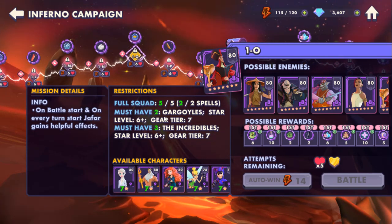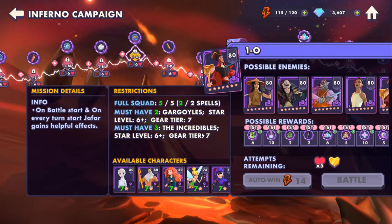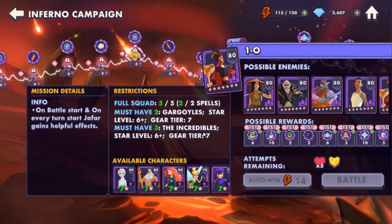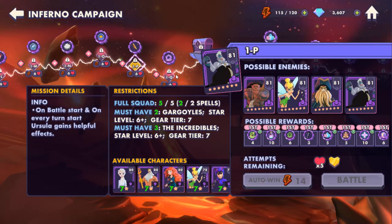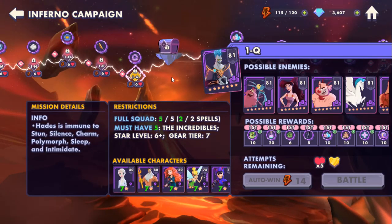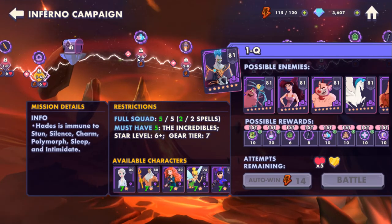Summoner Students include Miguel, Max Goof, Ian, and maybe Barley. More Summoner Students follow — you get Wilds and Summoner Students, then the whole Frozen crew with some Summoner Students, then Gargoyles again. It says you must have two Gargoyles and two Incredibles.